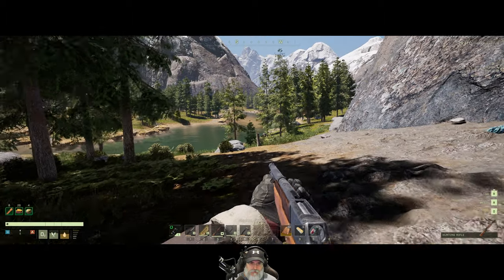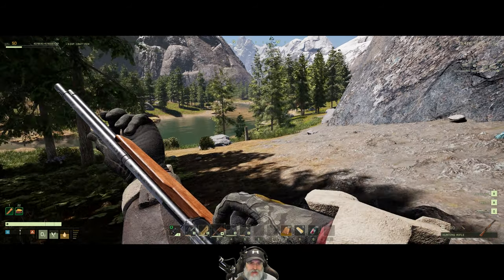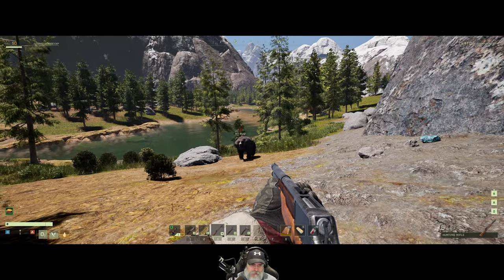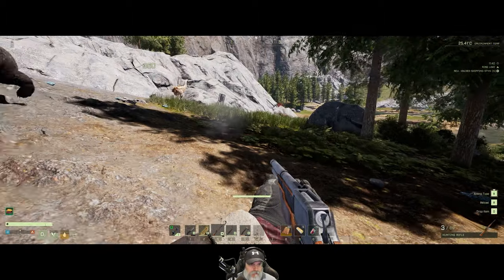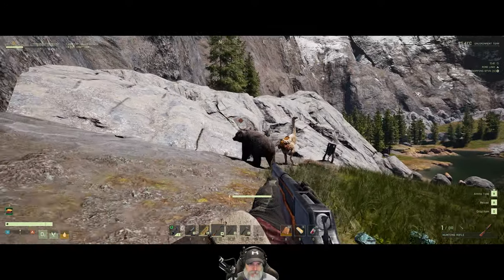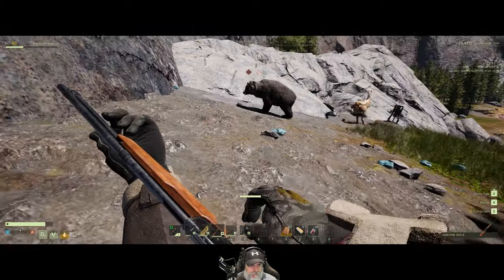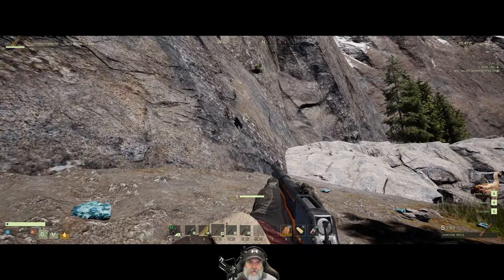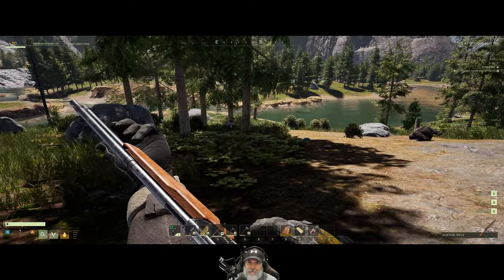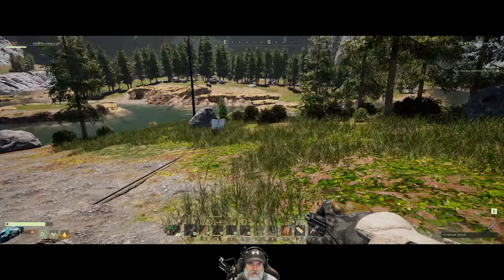There's a bear right down there. I swear this rifle is not working. If it starts pulling this when I have a scope on it, I'm going to be pissed. Come here. Hey, get away from him. Uh-oh. Reload! Hurry, hurry, hurry. Are we good? Everybody cool? Okay, I think we're good. That should be enough copper for us to do our thing. All right, let's head on back. Make some electronics.